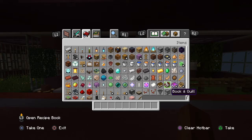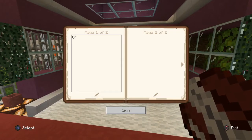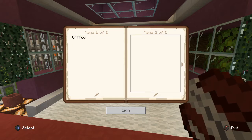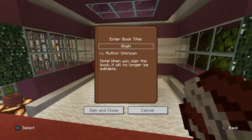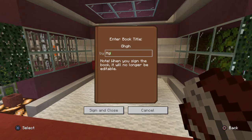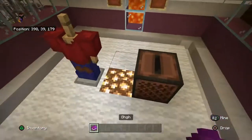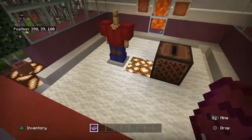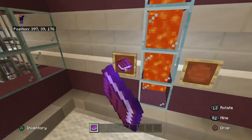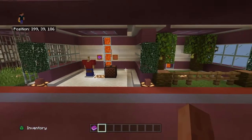Now, to get that book, grab a book and quill. You can put anything in it — I'm just going to do a bunch of random gabbeldygoop. Then you sign it, give it a title, and a bunch of letters for the author. Once you click sign and close, you get this. So to get this book you can write anything you want, place it there — boom. You've got your book of mischief. If you want, you can name it Book of Mischief.